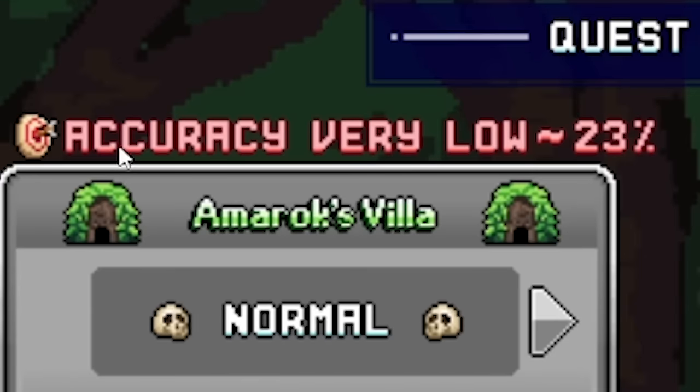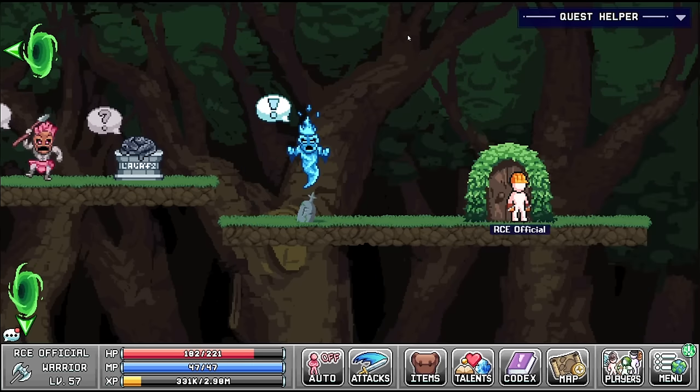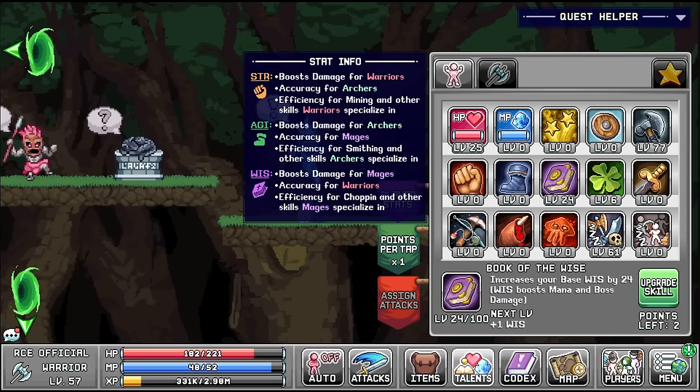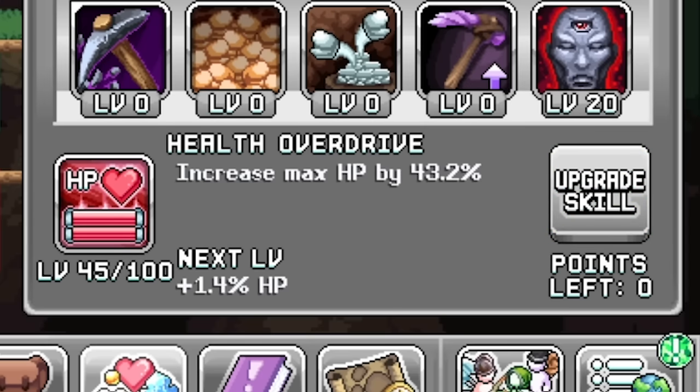It says up here accuracy is very low, so perhaps before we go in let's check. At the moment it's 23%, so we've got seven points - let's put one in and see if that percentage has gone up. It's 25% - good, we know that is increasing our accuracy. Maxing that out, getting some more HP. I feel like this is the moment we've been preparing for - all our previous characters, our editors, they've been helping us up to this point. Let's try and take down the boss.